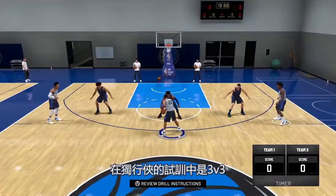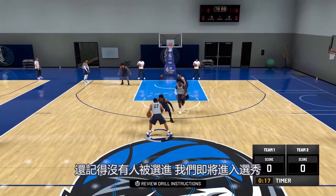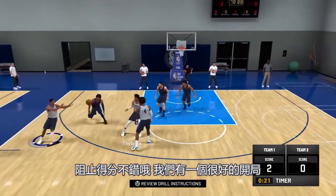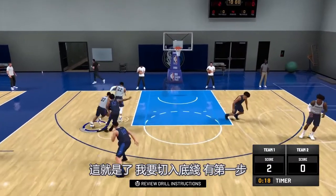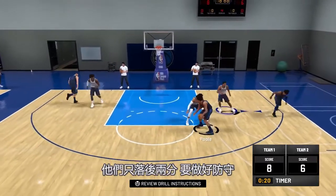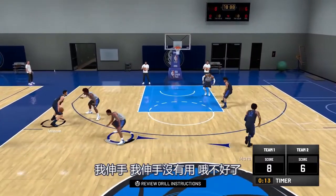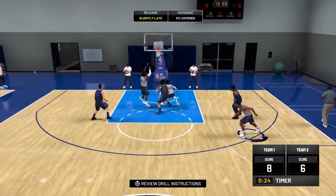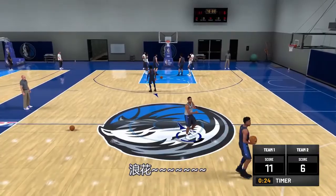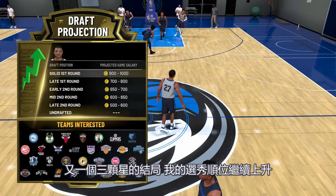At the Mavericks tryout, it's a 3v3, and it looks like Ja Morant — I'm going up against him in this workout. Remember, nobody's been drafted yet. We're going to the draft, so I got to go up against the rookies. Great stop. If you get off to a great start, that'll be it. I'm going baseline, got the first step — sexy left-handed layup. Another tight game, they're only down by two. Got to play good defense. I thought he was going to shoot — splash! Another win, that's three wins. Another three-star drill result. My draft stock continues to rise.